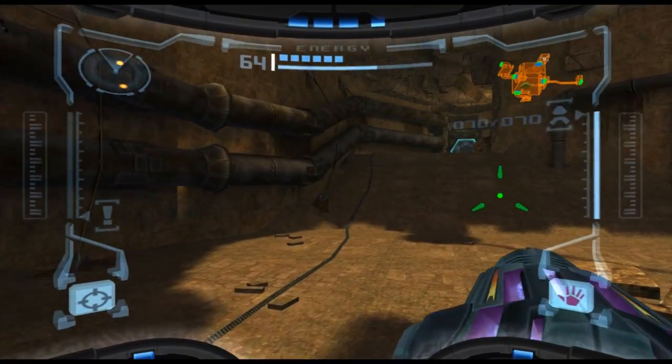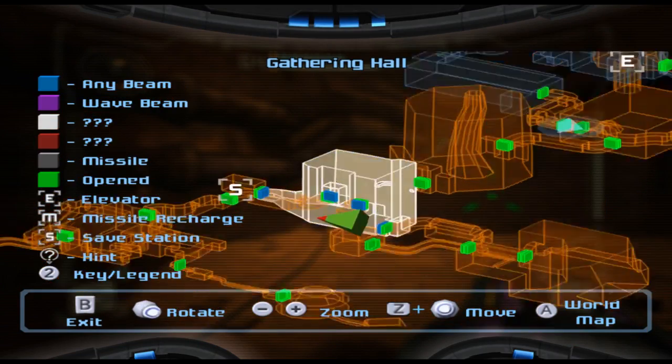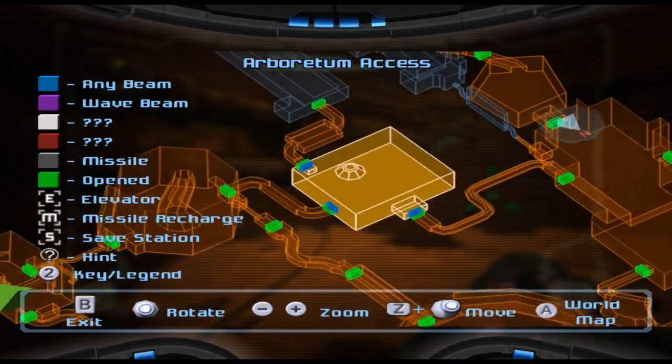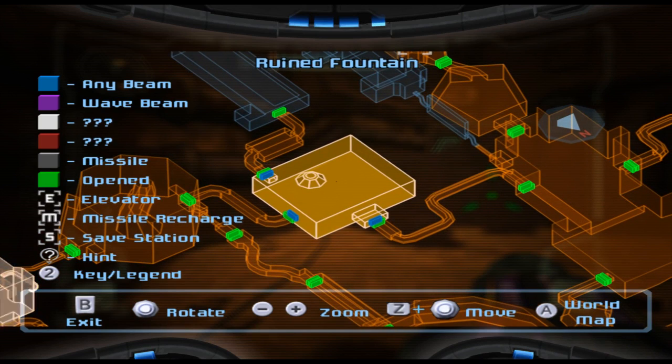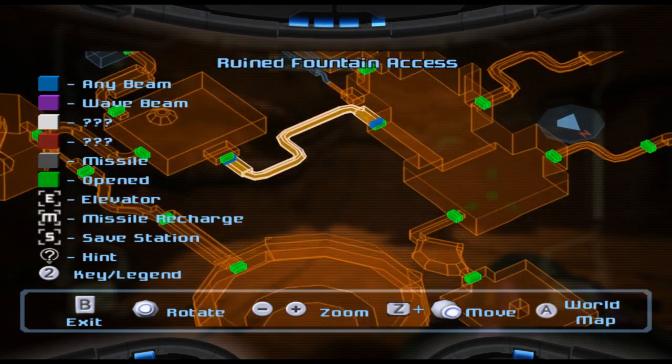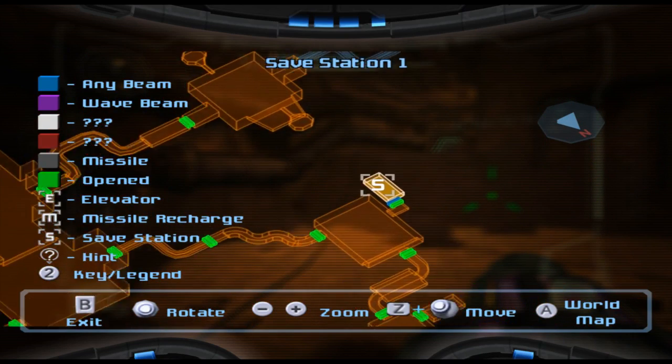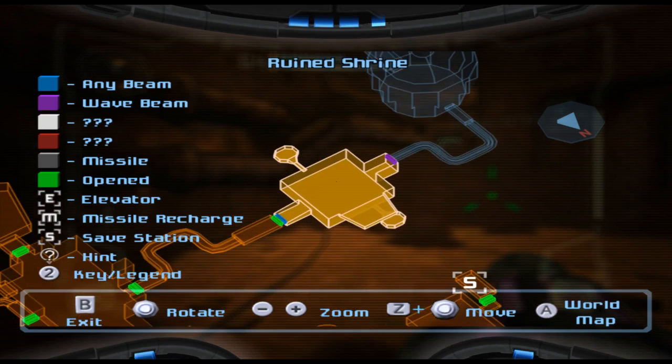Good job Samus doesn't take falling damage. So that's the next upgrade done. We're going to head back — probably back towards the overworld, maybe a bit deeper into the Chozo Ruins. We do have something that we need to do here and there.